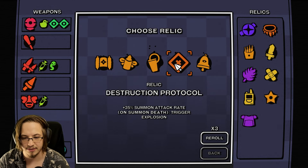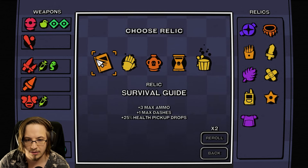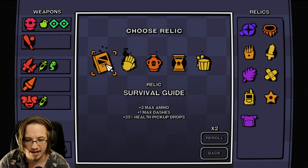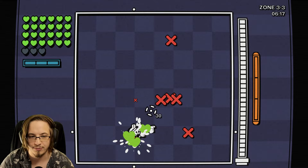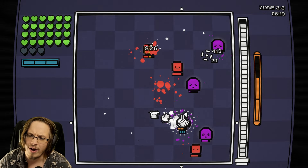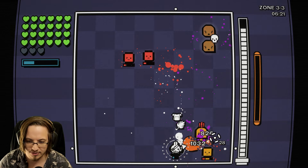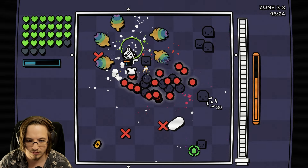New relic - more damage, haste and spread. More health pickup drops - survival guide. Yeah I'll do that. More pickup drops the better - that's more leaves.